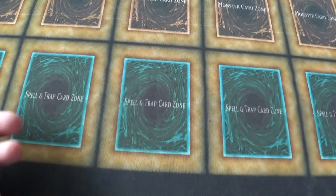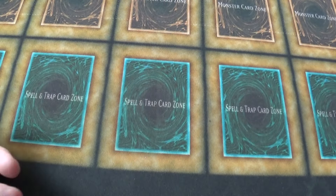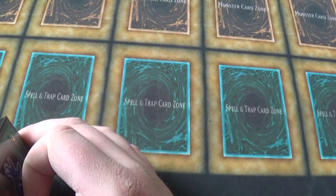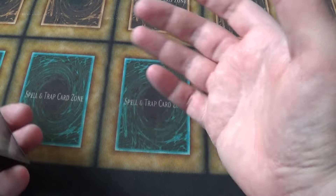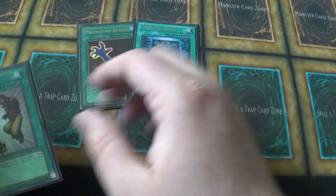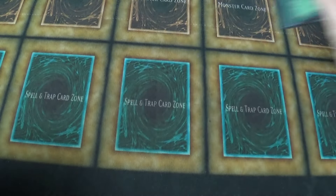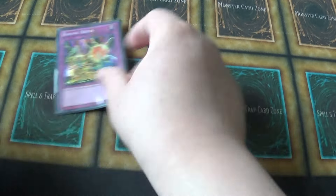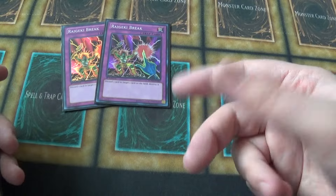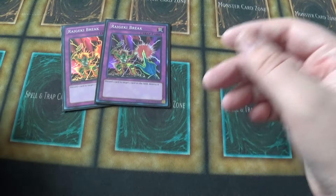Then Heavy Storm and MST - both at one in this format. I really gotta play those. One Nobleman - I don't really have space for the second, and most people aren't really playing that much flip-effect stuff. If you create more advantage for yourself you don't really need to Nobleman your opponent's card. Premature Burial, Book of Moon, Snatch Steal - to round it out for the spells. All good cards. Double Raigeki Break, which you use Sinister, Knight Assailant, and Thunder Dragon to discard for - you can destroy any card on the field, which is really really good.